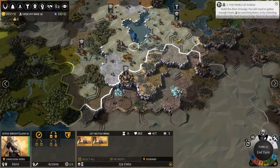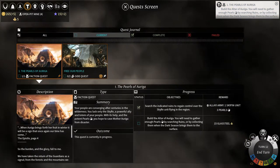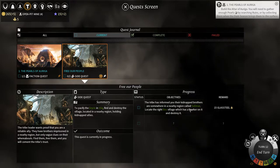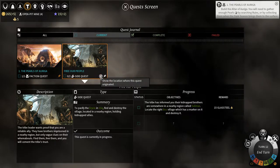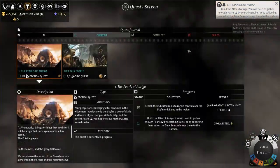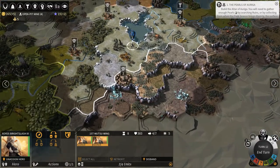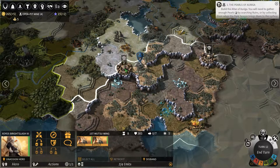I would like to do that quest, I really would, but I don't know which village that is. It says: locate the village which has a marker on it. I can see where the quest originated - that doesn't even work. But I figured they fixed some of these bugs. I know I've had issues like this before. Maybe I just suck - it's very possible.